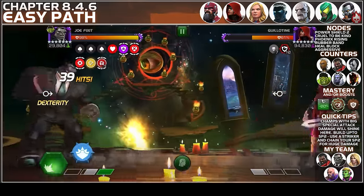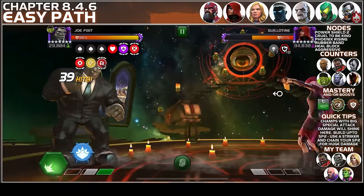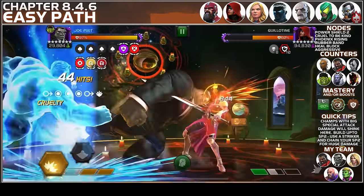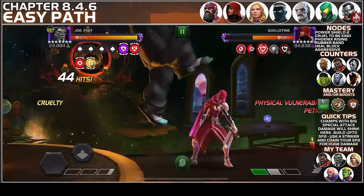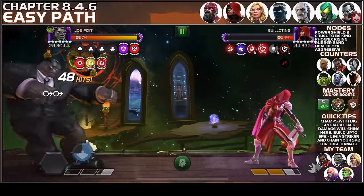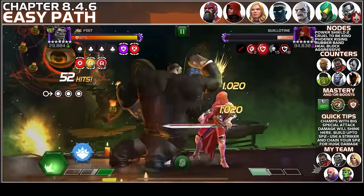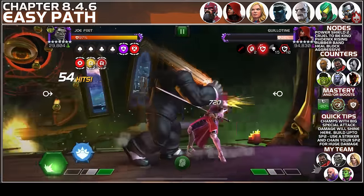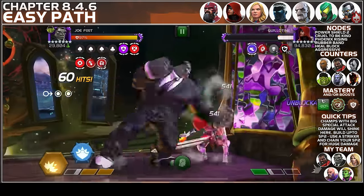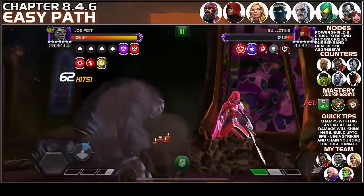I'm waiting for Guillotine to throw a heavy attack, then going back in. Using a striker, converting to cruelty, into SP2 — good damage, but didn't crit again. I have an SP1 ready, going for the SP2, beating out the SP1, striker into another SP2, and she is dead.